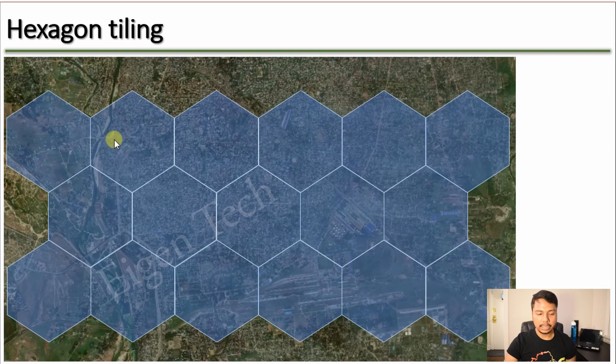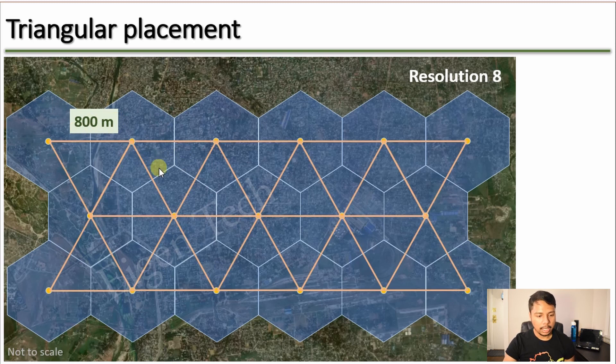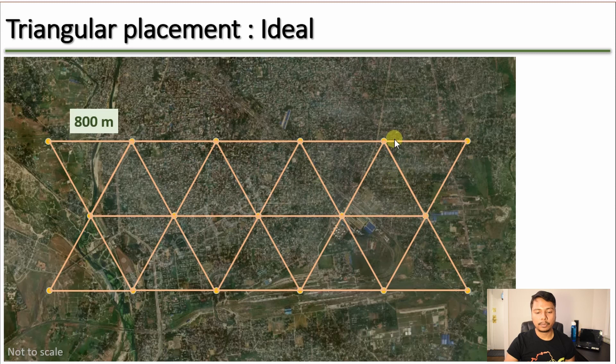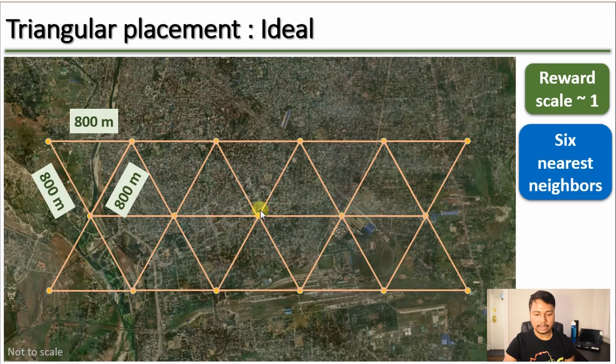What Helium does is divide the area into symmetric hexagons. The ideal scenario is to place one Hotspot at the center of each hexagon — that provides perfect coverage. For resolution 8 hexagons, the center-to-center distance between any two neighboring hexagons is 800 meters. If you connect these center dots, you get a triangular pattern. This is the ideal Hotspot placement: place them in a triangular shape where each arm of the triangle is 800 meters, meaning the distance between any neighboring Hotspot is 800 meters.